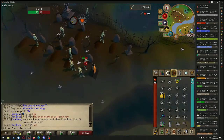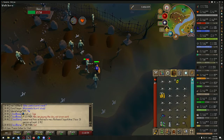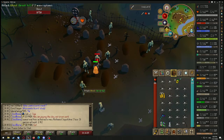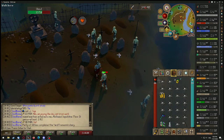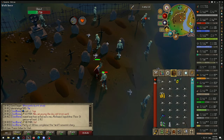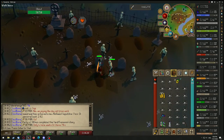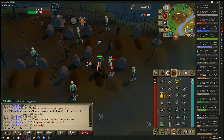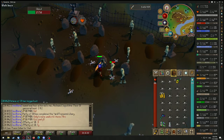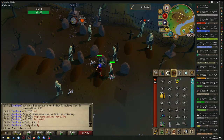Hey guys, I'm about to get my first 99 on this account — HP — and I'm using this opportunity to show you how you can keep your untrimmed skill cape untrimmed even after you get another 99. This will be Ranged in my case. If you get a first skill cape it will be untrimmed, but if you get another skill cape, your second skill will be trimmed and it will also trim all of your previous capes as well. If you like the style of the untrimmed cape better, which is the case for me with 99 HP, there is a way to keep it untrimmed.